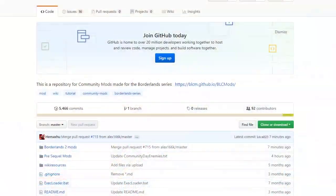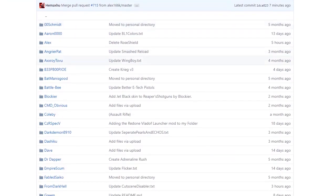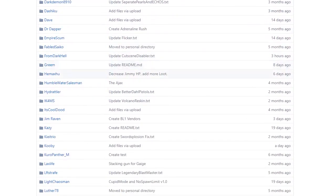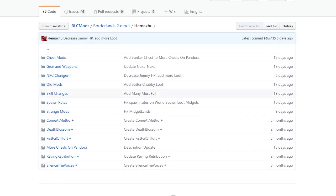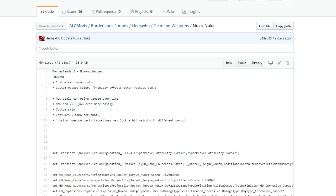We'll start off by showing you exactly where to get it. As always, you can click on the link in the description which will take you straight there, or you can navigate there yourself by clicking on Borderlands 2 Mods on the Borderlands 2 community GitHub, then scrolling down to himaxu's section — which is right here in the alphabetical order on the page. Then we're going to click on the Gear and Weapons subfolder, which will bring you to these two right here. We're going to click on the bottom one, the Nuka Nuke.